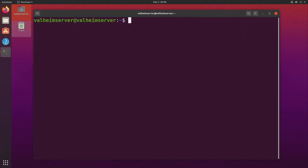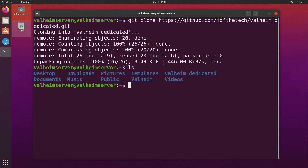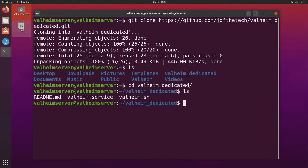We will now download a couple of files from my GitHub. Since we've installed Git, we can do this using the command: git clone https://github.com/jdfthetech/valheim_dedicated.git. So now you'll have a Valheim dedicated folder. cd into that. You should have three files from the GitHub repository: a readme, which can be ignored, and two important files — the valheim.sh file and the valheim.service file, which we will use to make the dedicated server run as a systemd service.